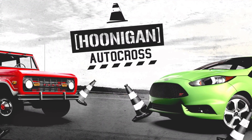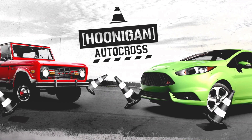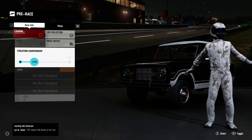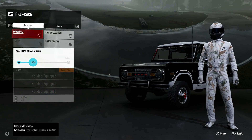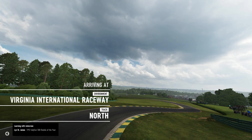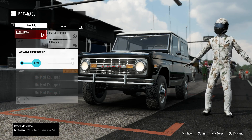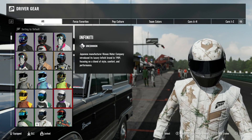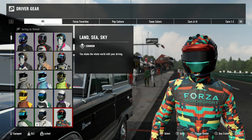We've done every showcase up to the Evolution Championship. Now it's a perfect opportunity to take on the 1975 Ford Bronco Hoonigan autocross. Overdosing on raw power will plow you through the cone gates, giving you time penalties. You need precision, handling, and speed. Think finesse, not force. Look where you want to go and you'll improve - the first time you're looking at pylons right in front of you, the tenth time you'll be looking two corners ahead. Smooth, precise, and keep your eyes up - look further down than just in front of the car.